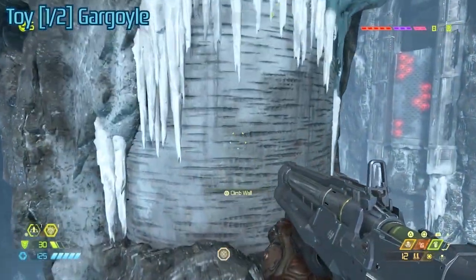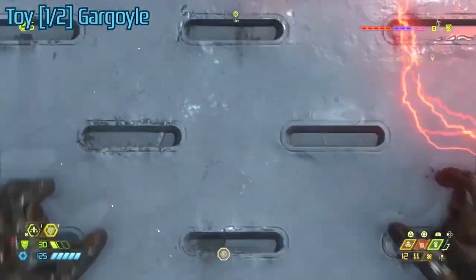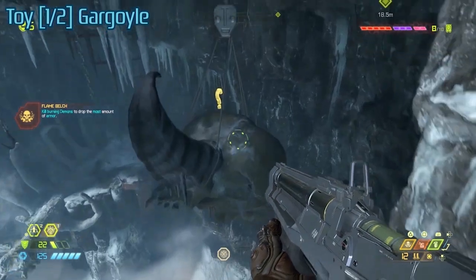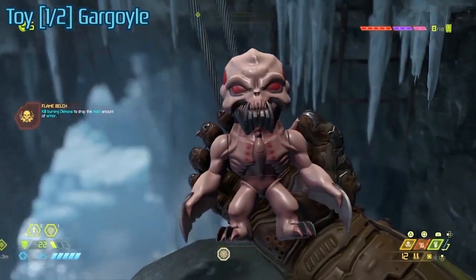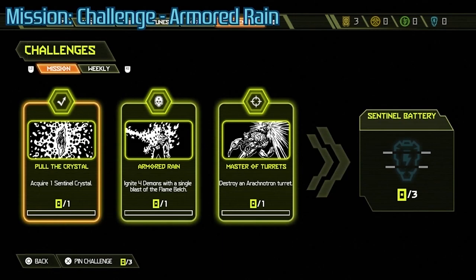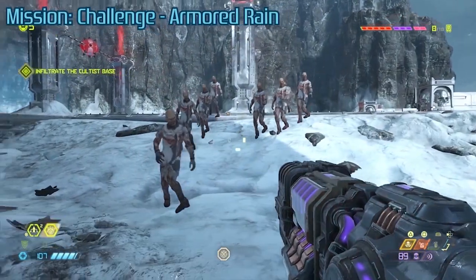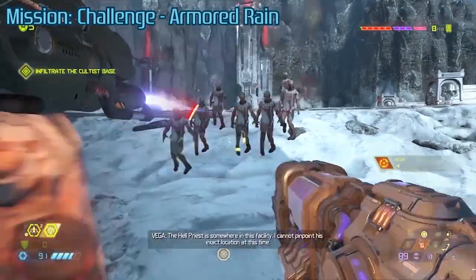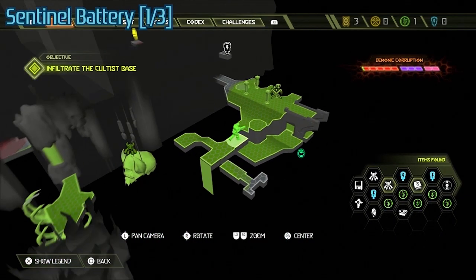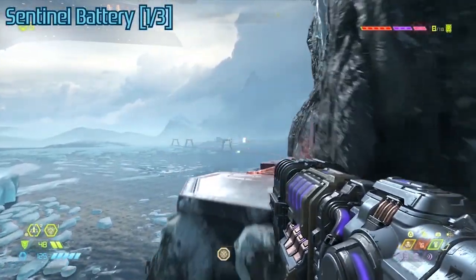I have heard and read posts that apparently some of the trophies in this game are glitched as well, but I went through two full playthroughs and didn't notice any glitches. Some people were saying Slayer keys didn't spawn for them, which I thought was pretty interesting. Here's the first mission challenge of the next level, 'Armored Rain' — this requires you to burn at least four demons at once. As you can see, there's this giant mob of zombies here, so you can just easily get that right at the beginning of the level.